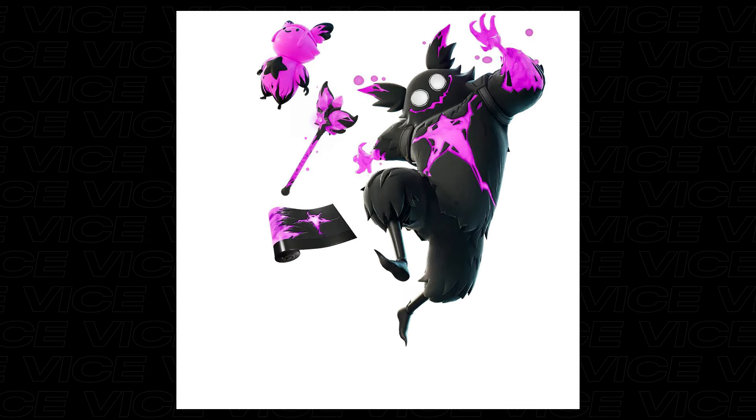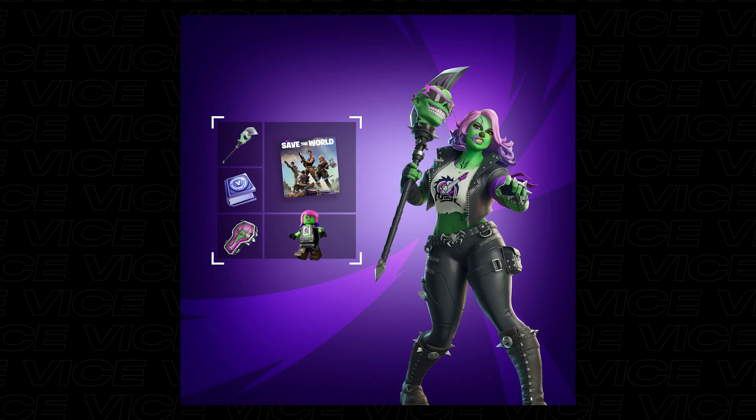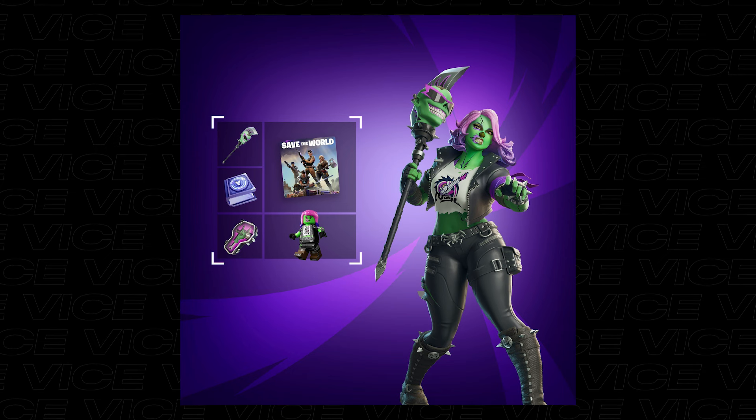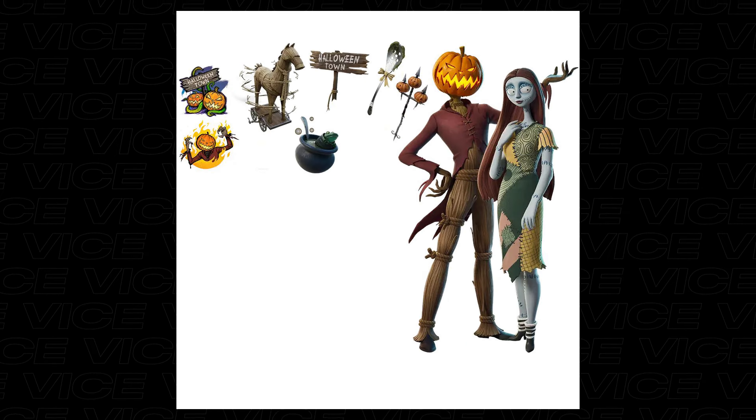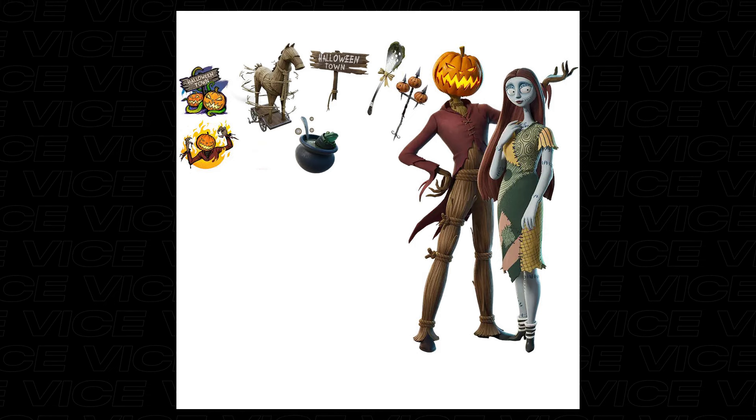There's a new Guff bundle that I'm sure many players will buy. A new Halloween Penny skin as part of the new Save the World bundle, and there's also this bundle. Then we have Sally and the Pumpkin Guy bundle — they both have their pickaxes, gliders, and backblings.